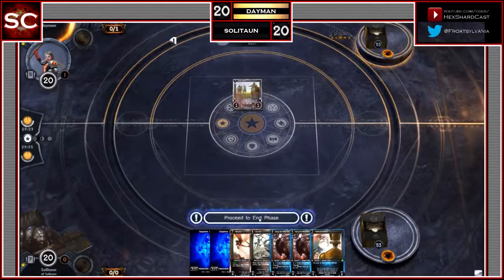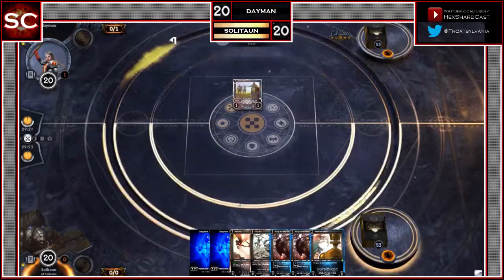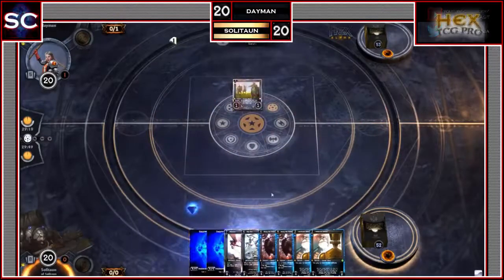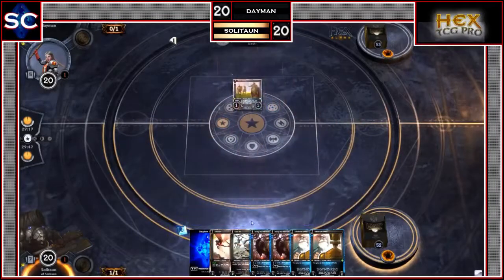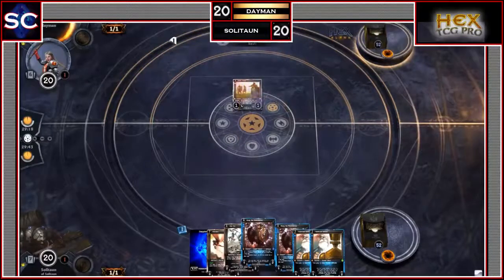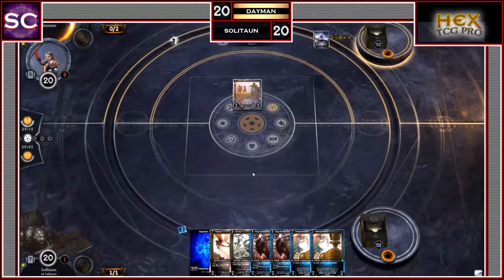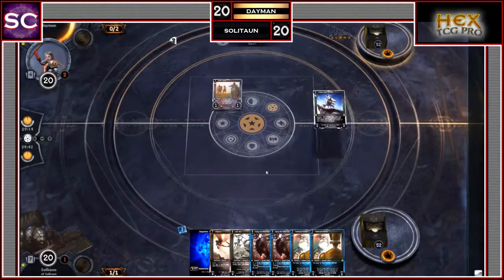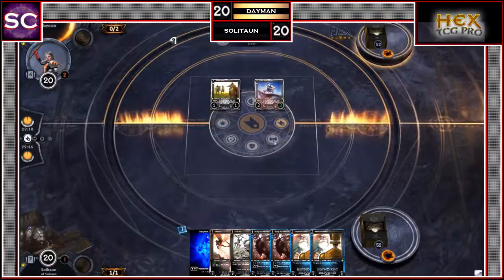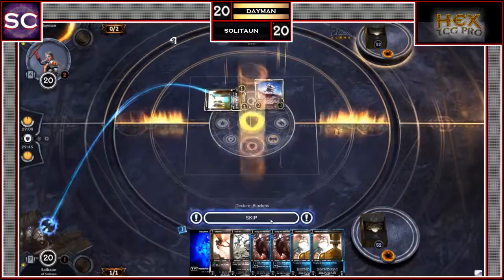Those cards sort of switched texts and powers — basically they switched card names in patch 8-2-3. Soliton draws another Technical Genius and drops a Sapphire Shard. Technical Geniuses are huge cards for this kind of deck, because that allows you to pay one less resource to play each of your artifacts. Considering his deck is artifact-heavy, that can be huge for him.